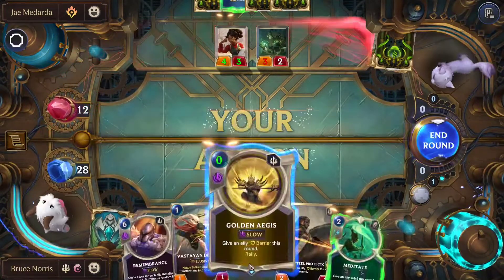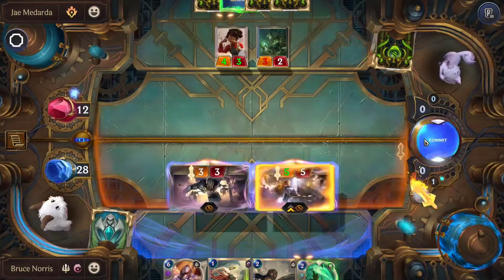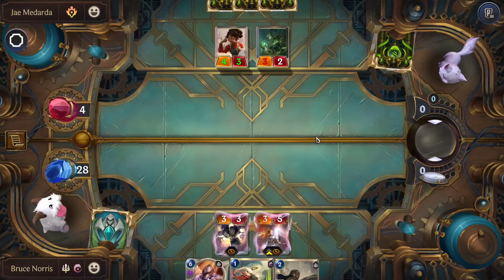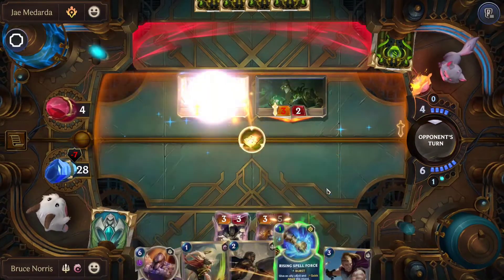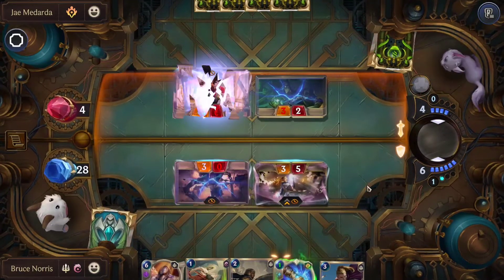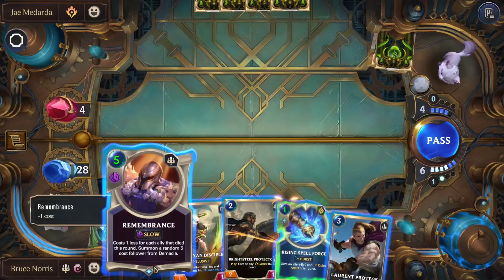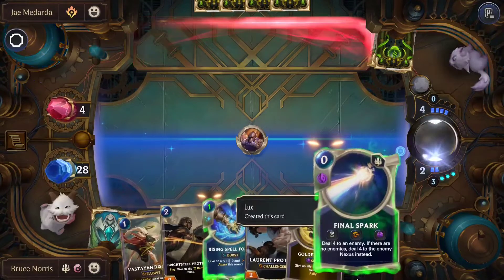We hit them for 8 damage, but we're not done. We're going to be using Golden Ages here again to rally, and we're going to hit them for another 8 damage. We'll be blocking the 4-3 with that. That way we still have Lux. Here we'll be dropping Remembrance, and that levels up Lux, which lets us use Final Spark if we want to.